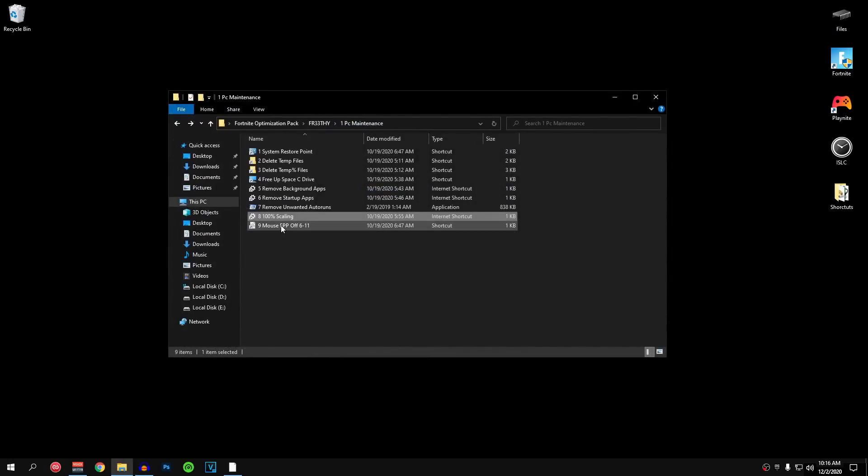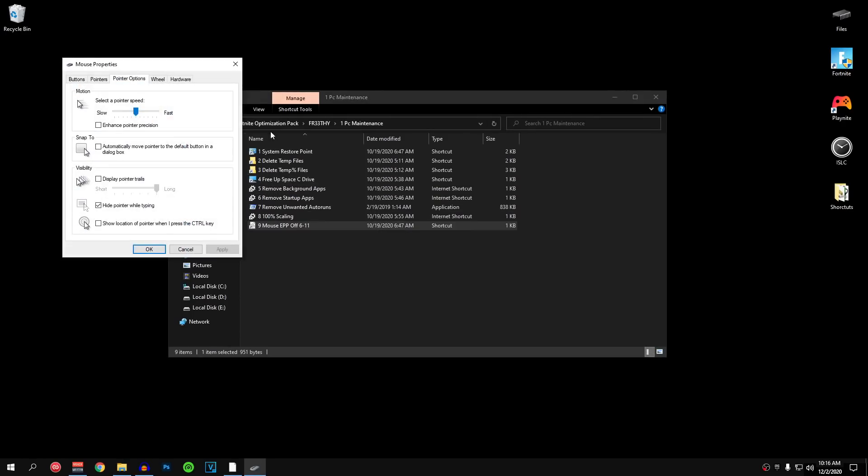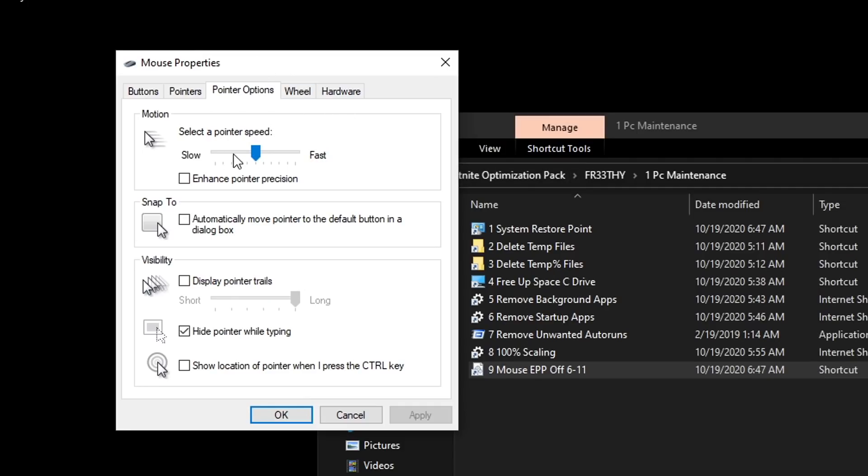Once that is done, close out of this and go into the mouse EPP of 6 to 11. Open it up and make sure that the slider is on the 6th dot — that would be 1, 2, 3, 4, 5, and 6. By default it should be on the 6th one, but just make sure that it's there and also uncheck enhance pointer precision. Then hit apply and hit ok.